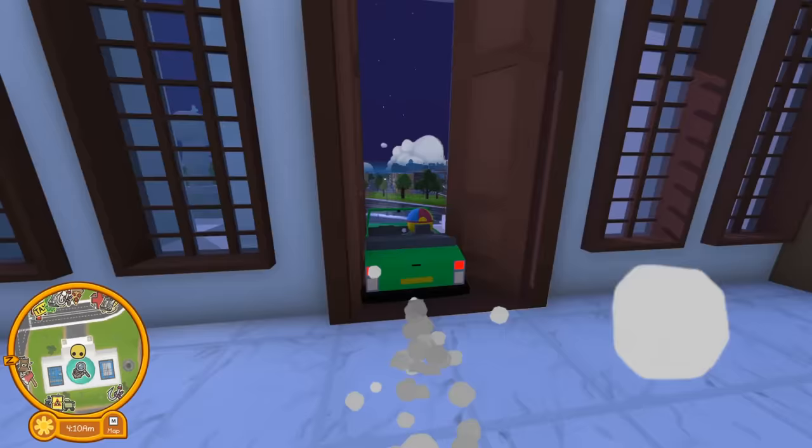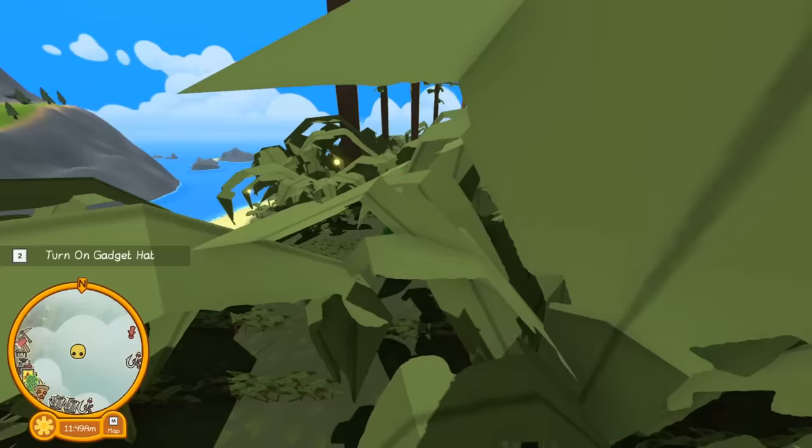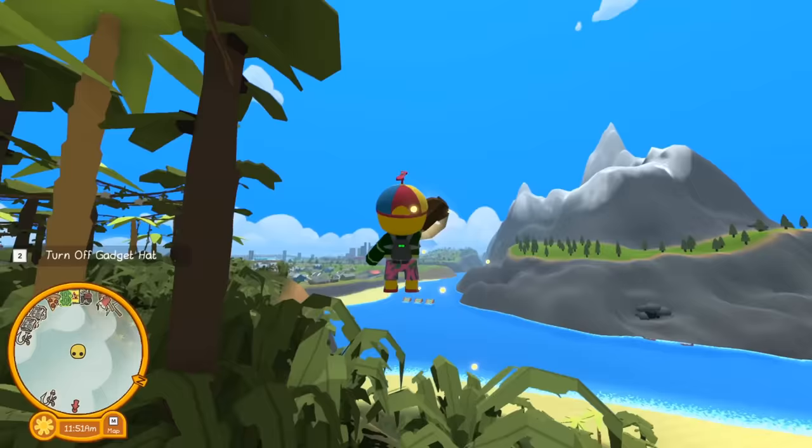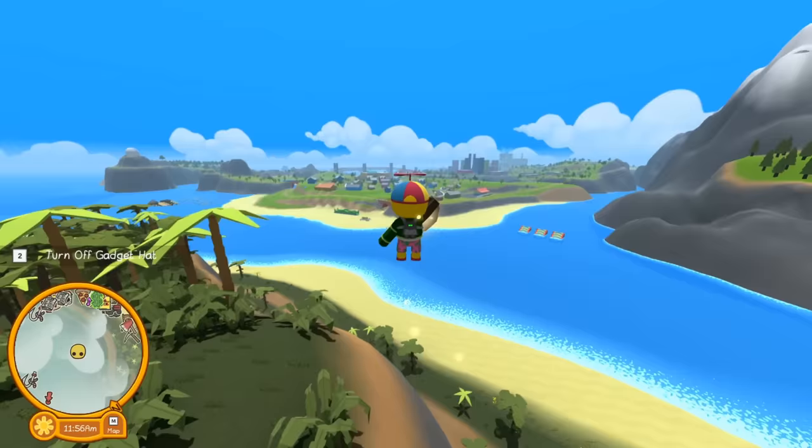There we go — oh my goodness, I got something! I got something. I don't know what it is. What is this? This is a mask. This is not the amulet I was going for. Did not expect this. I got a spooky tiki mask. I'm bringing it to the museum.